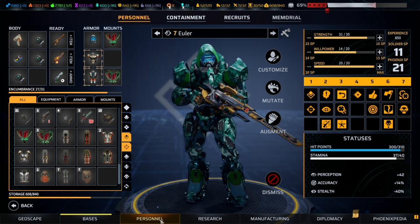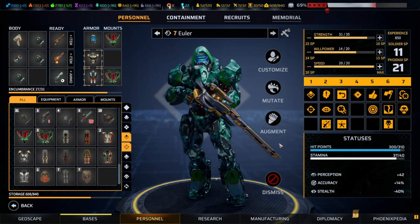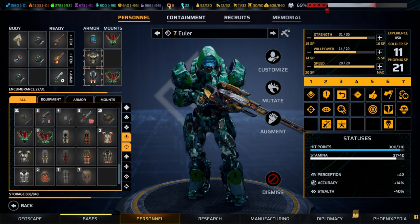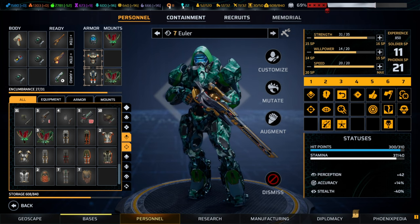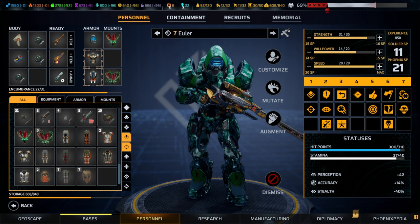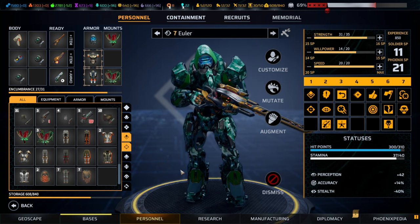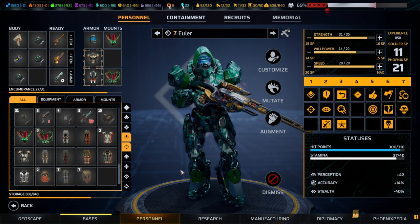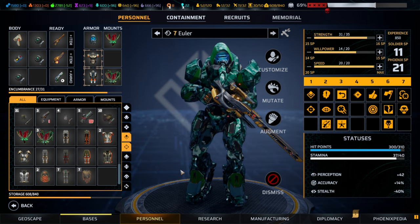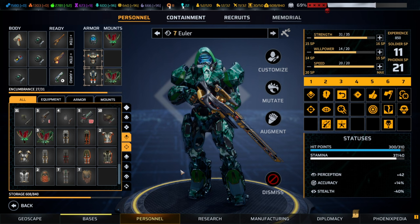Phoenix Point overall has seven classes: three base classes — the assault, heavy, and sniper — and four classes obtained from each of the factions. Anu has two with the berserker and the priest, the technician is the NJ class, and the infiltrator is the class of Synedrion. Theoretically seven classes, but since you can combine them there are actually 42 class combinations.